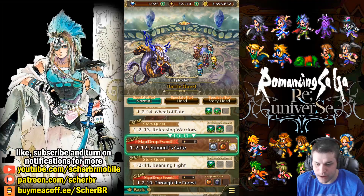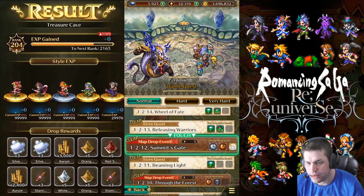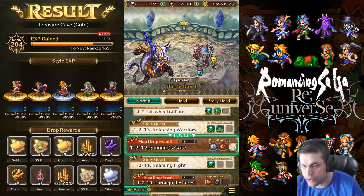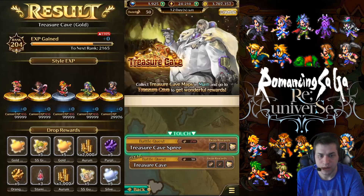Let me show you the rewards I got by running this event. Right now I have the rewards from the first run of the Treasure Cave — the common one. I got lots of silver pieces, some Aurum, and some materials for Awakening. It was not so good. But then the gold one was way better — I got some style pieces for Genie, some blank style pieces, and some for Gustav as well.